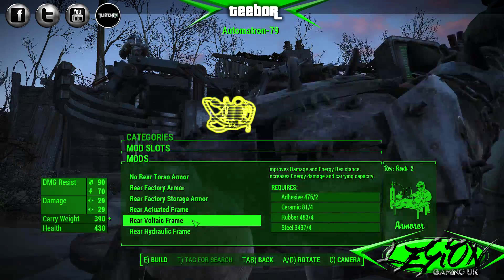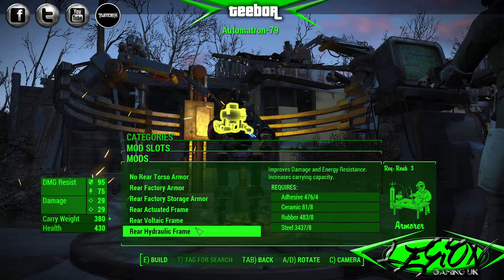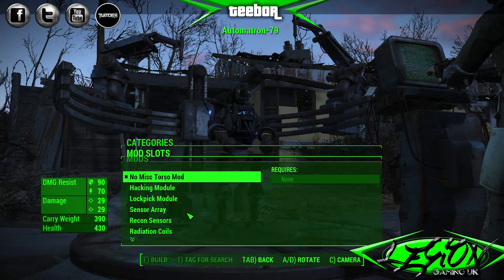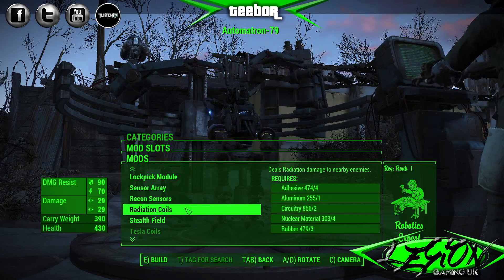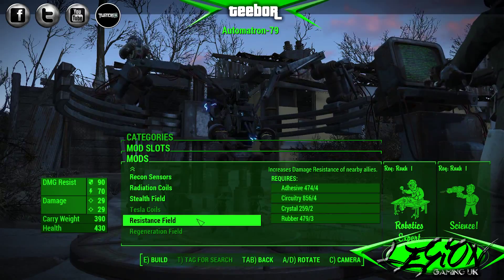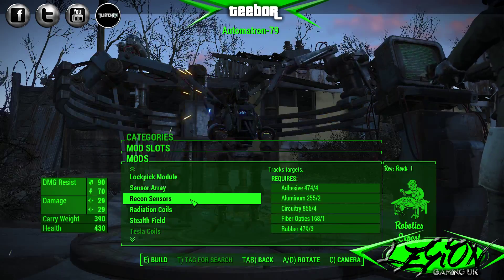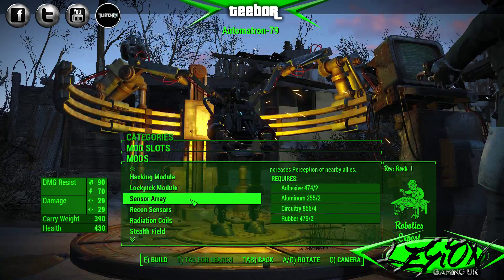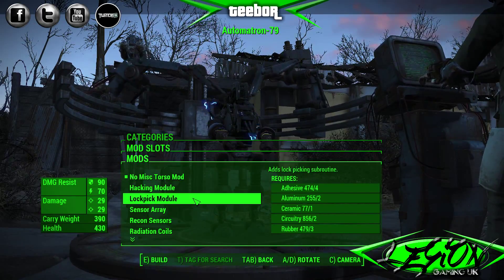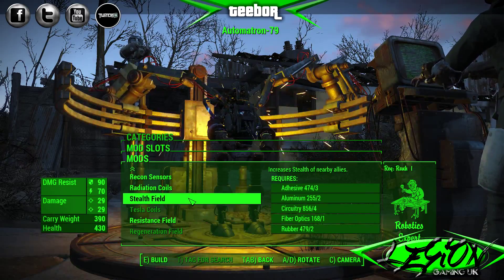Rear armor — I'll go for the same all round. Miscellaneous torso mods — what is wrong with that dog? Let's see: damage resistance, stealth field, radiation coils, sensor array. I know I'm not the only person here who's lost someone. Hacking and lockpicking routines are going to be completely useless. Let's put a stealth field on there.